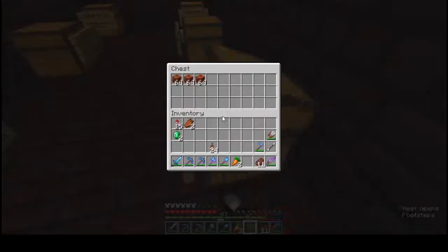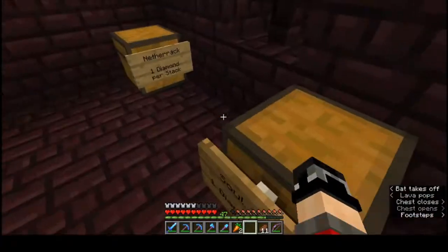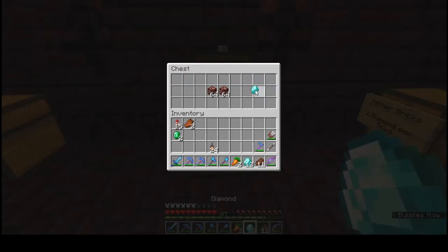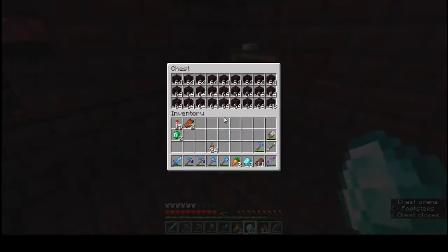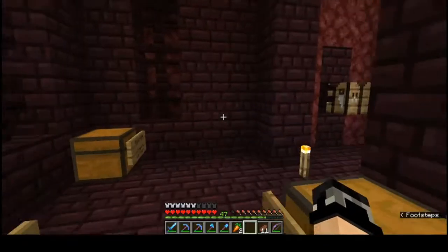Glowstone, magma blocks, nether brick fencing, some soul sand, nether hive — anything you need for your hellishly good time.